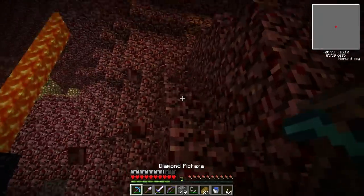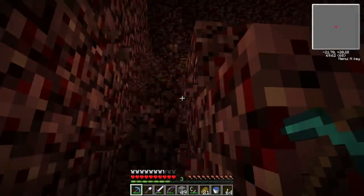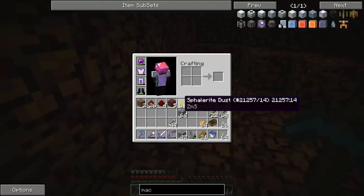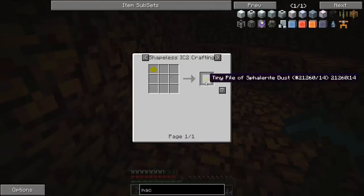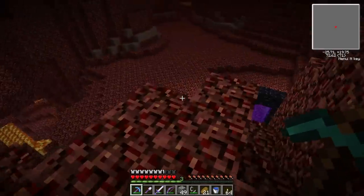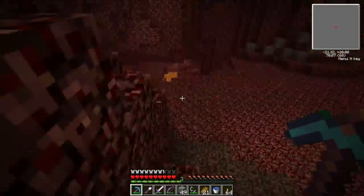Back in the Nether there's soul sand right here which is good. There's also another ore I want to check out — that's spafferite dust, ZnS. I have no idea how to pronounce it. Looking it up, it turns into sulfur or zinc using an industrial electrolyzer in Industrial Craft 2. That could be useful. Those are the only two new ores I can spot right off the bat.